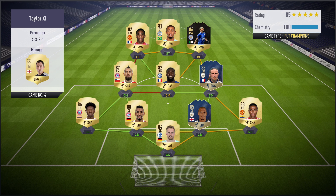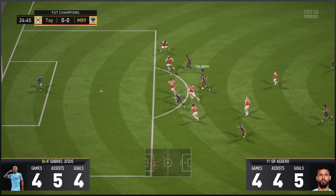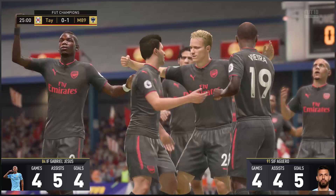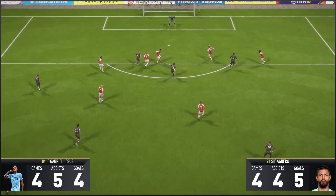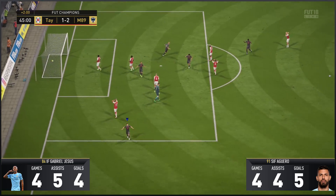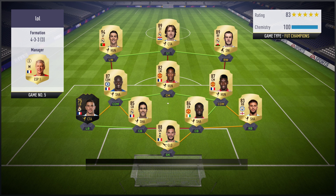Game number four, straight away he's got Suarez as striker — no InForm or anything like that, so I was expecting him to do well and blow my Gabriel Jesus out the water. That wasn't the case. Sergio Aguero, yet again, like I did say, he can score from anywhere. He's got a great long shot, great finishing — he's just got this ability to score goals, and that's what you want from strikers. He stops the ball onto his right foot, his favourite foot, and puts it in the bottom corner.